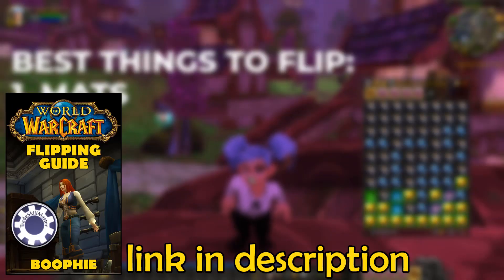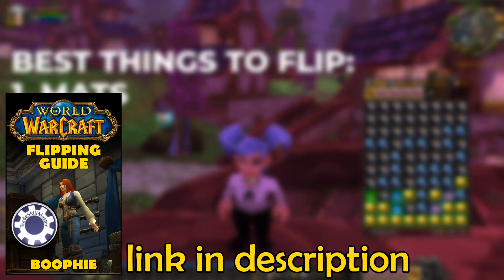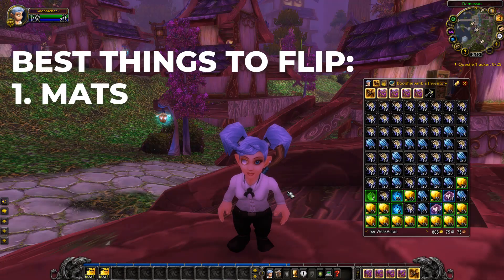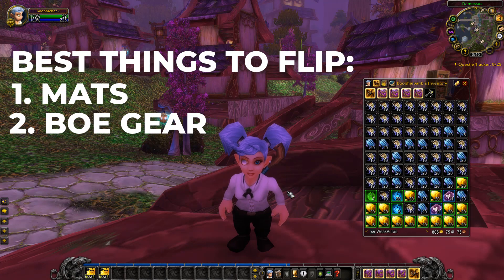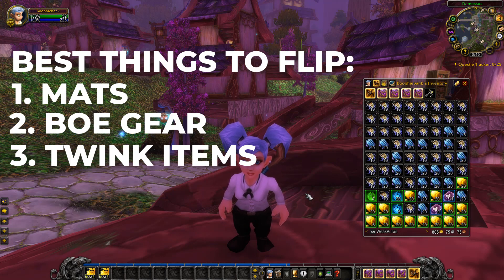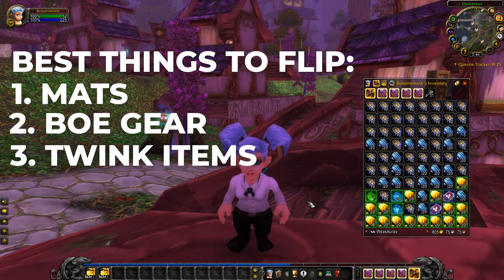Before we get into this video, if you'd like all my TSM groups, settings, and import strings for flipping, my flipping guide will be the first link down in the description box. The main categories to flip would be materials, BoE items — especially right now at the start of Wrath of the Lich King — and twink items, which all go really well and are where I make the most gold.